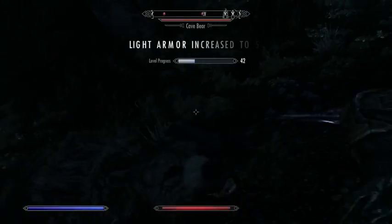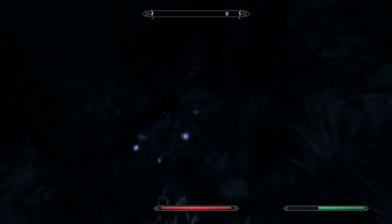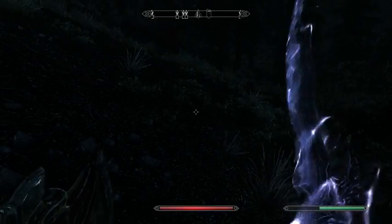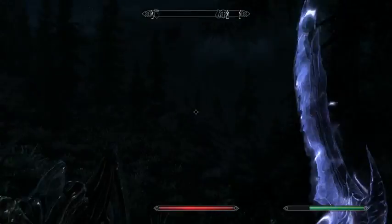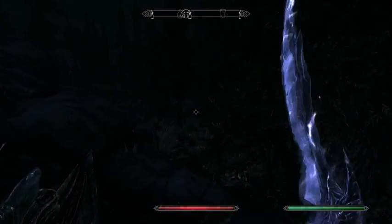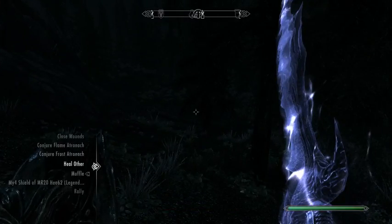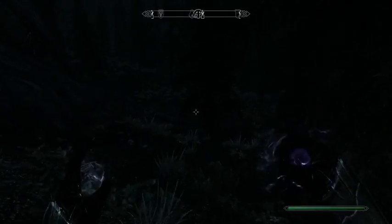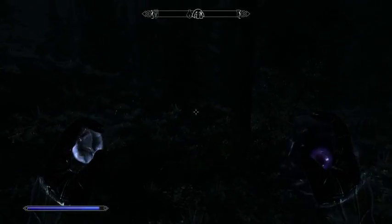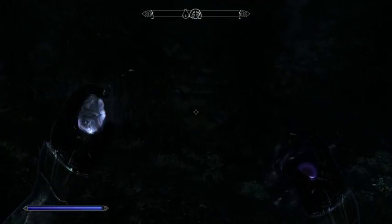Sweet! I think there might be another bear. Just its noises didn't stop immediately after it died. Let's get back to casting Muffle and Conjure Frost Atronach, because both of these will help us get closer to some high level spells in each school that we really want.